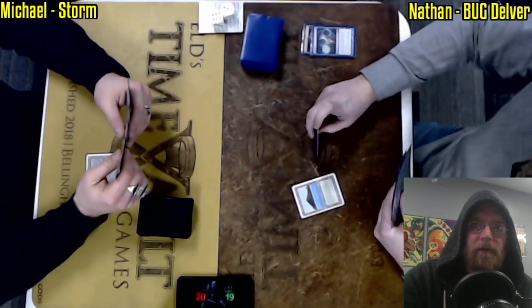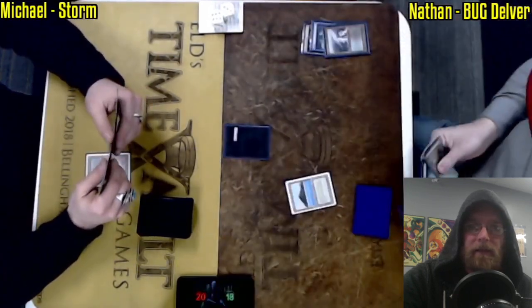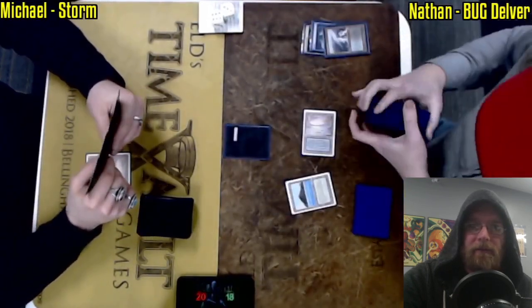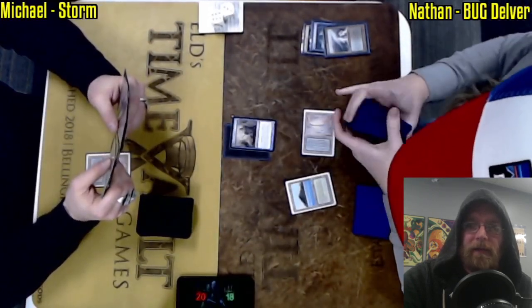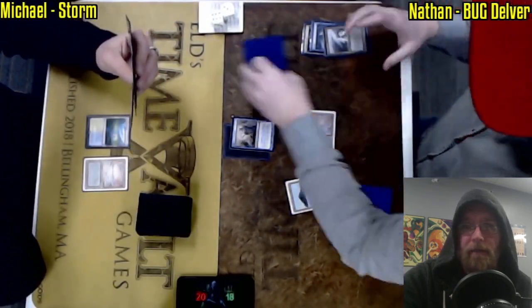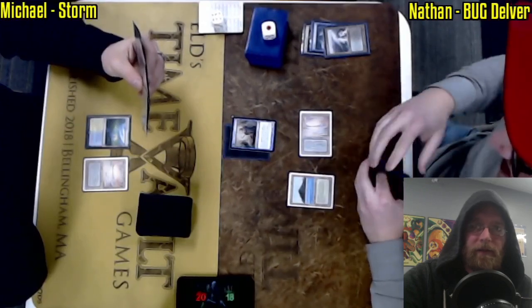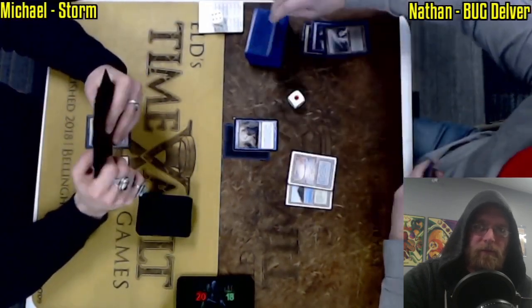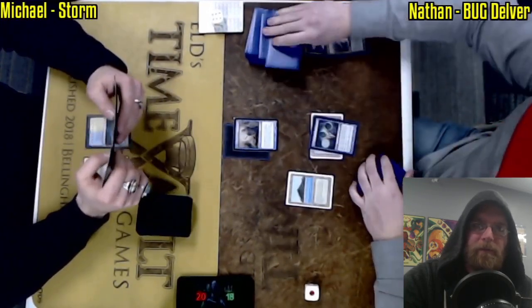And then Veil of Summer — an incredibly powerful card — blanking both discard and guaranteeing a turn. If you haven't been on the other side of Storm with Veil of Summer, it really does provide quite a lot of relief. It protects you from that discard spell, and then for the rest of the turn they're not going to be able to Tendrils you, guaranteeing that you're going to have a chance to move forward. Get the extra card, see if you can do some more disruption. And of course all of their resources that turn are going to be wasted.